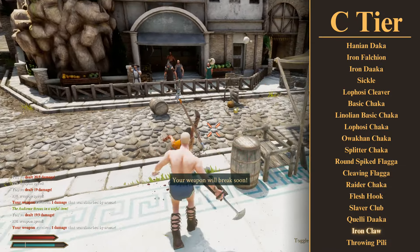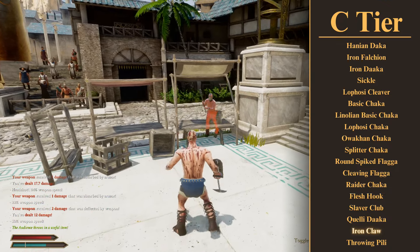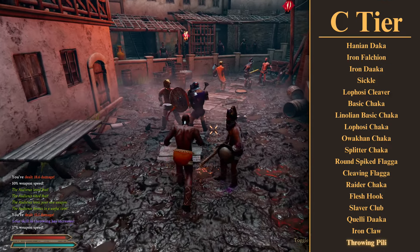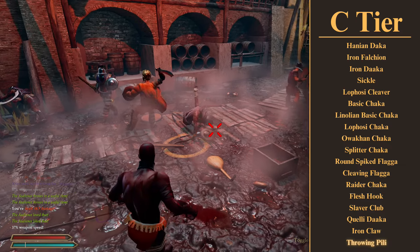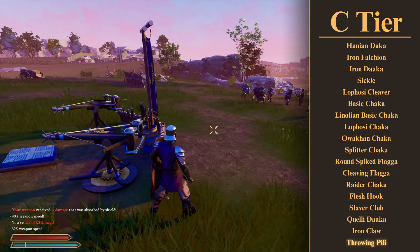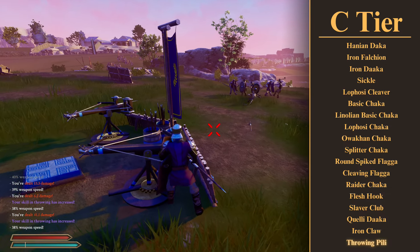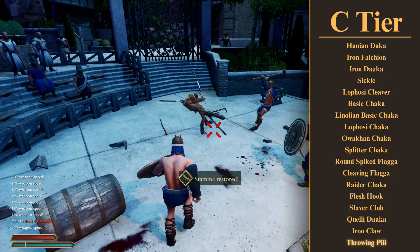We're going to see a lot more of them on the next tier, but first I have to mention the Iron Claw. Great weapon, as long as it doesn't break. Because you almost need to have insurance to actually use it, especially in the mid or late game, I just can't put it higher on this list, but it is really good at what it does. The last weapon on this tier is the Throwing Pilly. No longer is it the insurance-slaying spear that it once was — it only does 15 damage, it still has 3 durability, and you can't even really attack normally with it anymore. And yet, under the right circumstances, it can do enough damage to kill someone with 2 or 3 throws. That said, it's a lot better early on when enemies don't have as much armor, and it's still not a weapon you're actually going to use week in and week out.